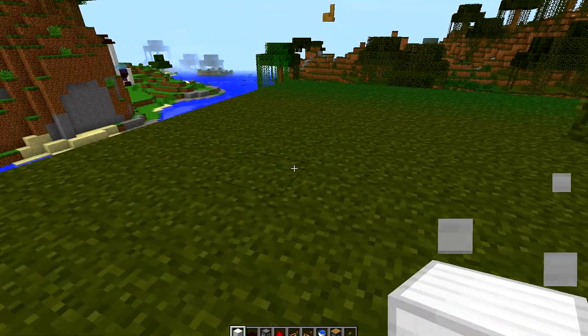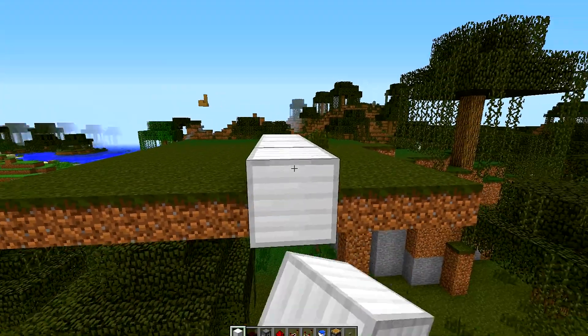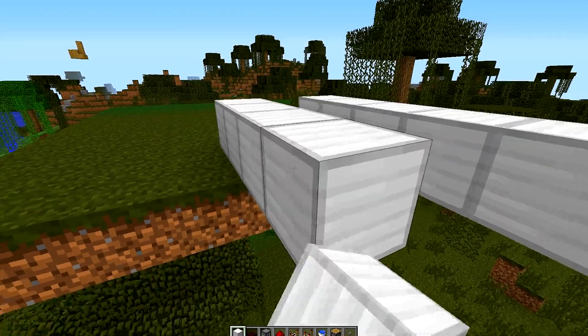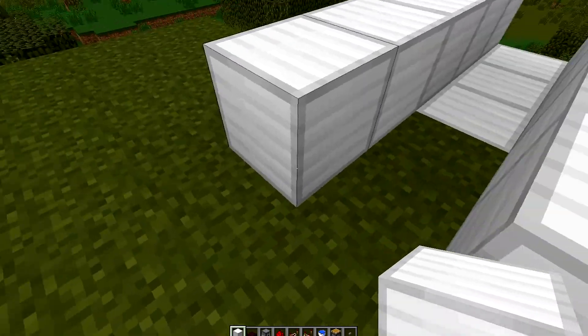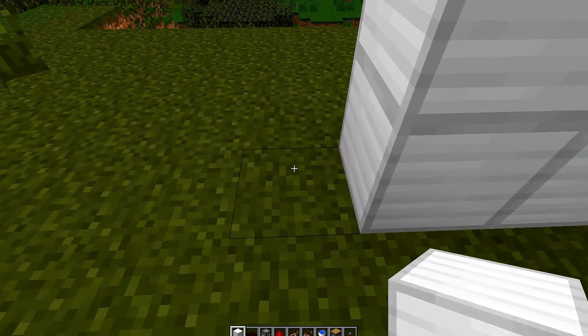I usually start a cannon off with the barrel. It's the front part of the cannon, and I think that it's a good way to start. A barrel of four blocks usually does the job, but sometimes I go for five. I'll go for five right now just to be sure. You don't really have to put it on the bottom of your cannon — you're going to want to put it on the top, but I'm not going to put my top on right yet. I'll build this up a bit for now, and I'll end up building it up taller later, but that's just the start.